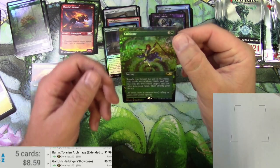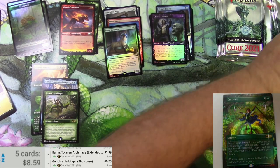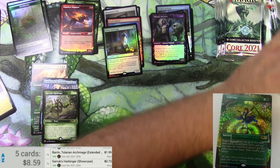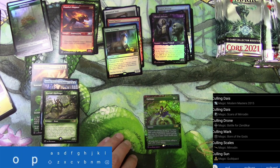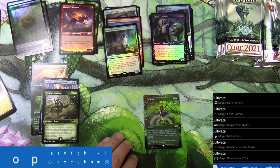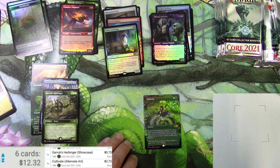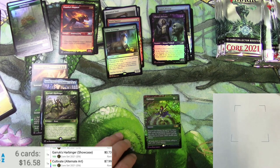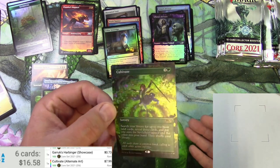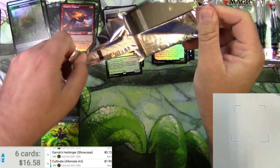We've got a foil Cultivate - very classic card with cool new art. This is kind of a little bit of a chase in the foil version. There are so many printings of this card, so we're talking about the alternate art Core 2021 version. Non-foil is $3.73 on its own, the foil version a little bit more at $7.99. So there's a nice little hit there. Nothing super big yet but we're only two packs in, just taking my time.